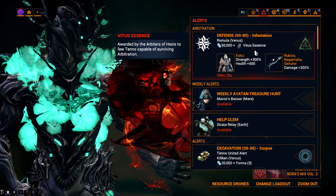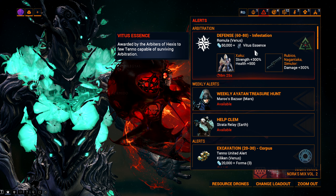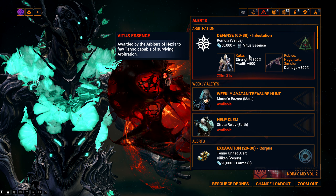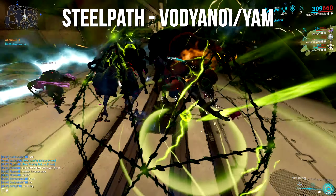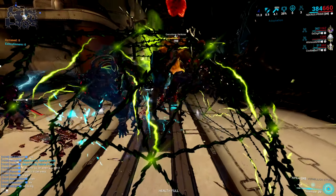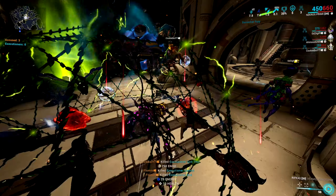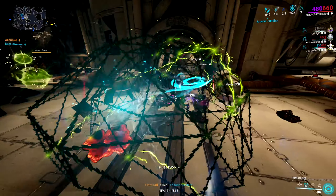Next we have Arbitrations. These are unlocked when you have unlocked Steel Path. Arbitrations is by far the second best method for farming Endo in Warframe. This is usually done with a full squad and a meta squad — usually something like a Wisp with Vault, Thermal Sunder, a Mirage with Total Eclipse, and then a Saryn to give you buffs. This is another video for another time, but if you want me to make an in-depth guide on the meta arbitration squad, let me know in the comments.